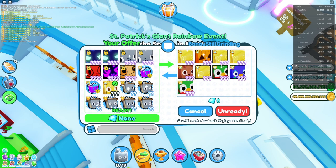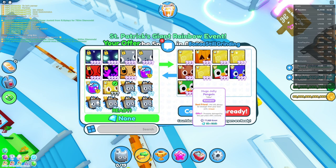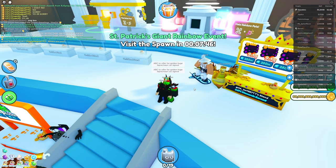Everyone that plays Pet Simulator X — they're all in a Discord server and they pinged each other like: 'Hey, everyone offer for the Gold Huge Leprechaun, but right when he accepts, cancel it.' This may be the first pet to have negative demand.